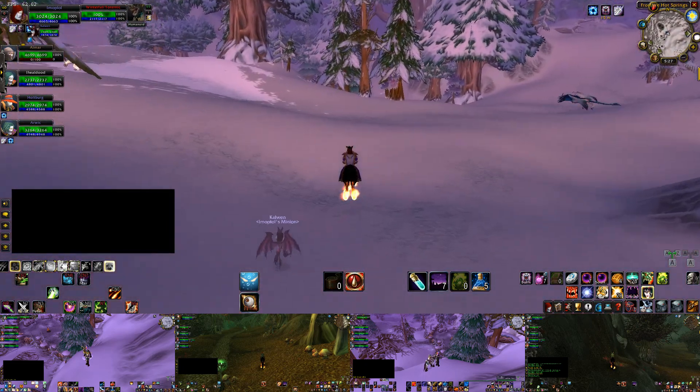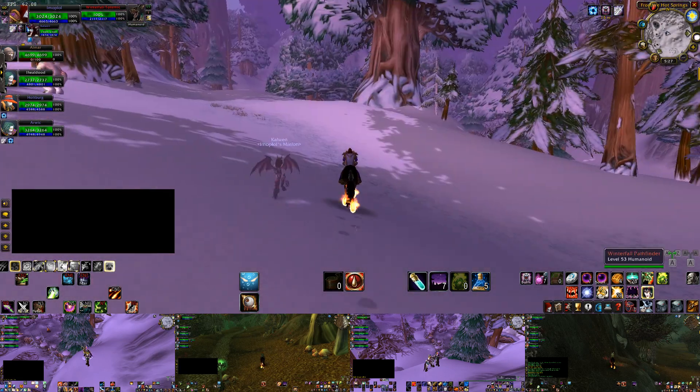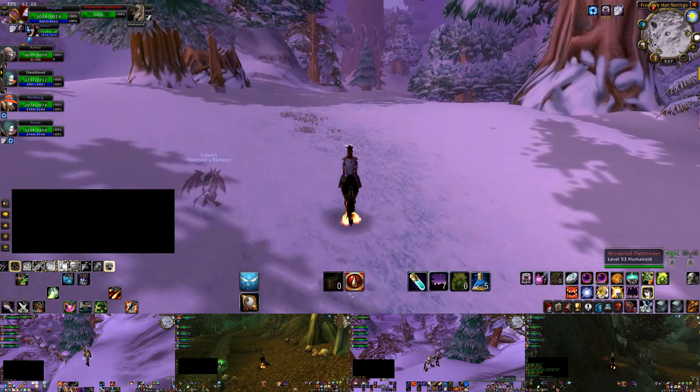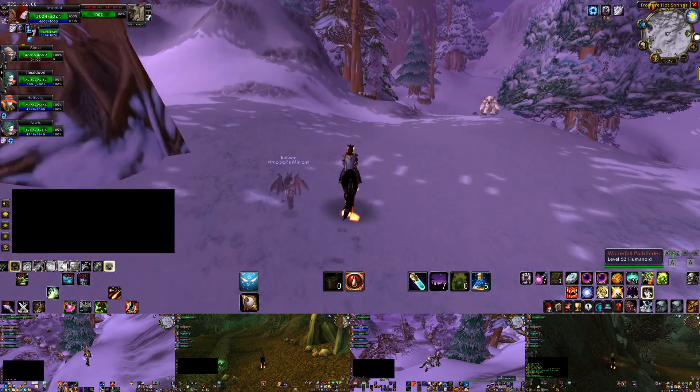In Winterspring, you're going to find Icecap, Dreamfoil, Mountain Silversage, and Golden Sansam. You also have a chance of finding Black Lotus, which is a very rare herb and sells for quite a bit.